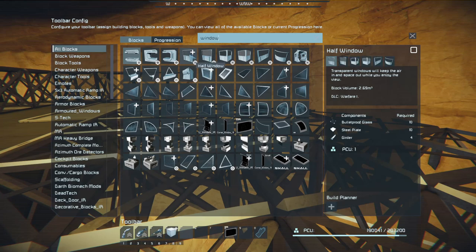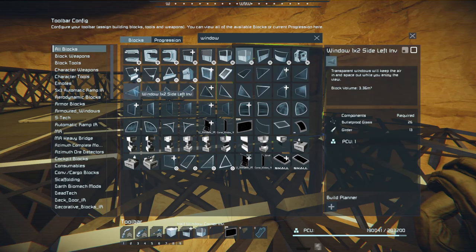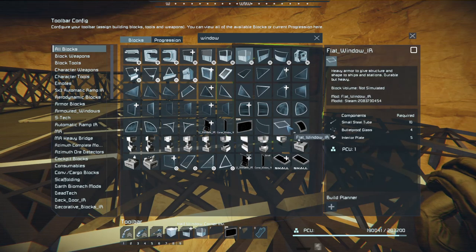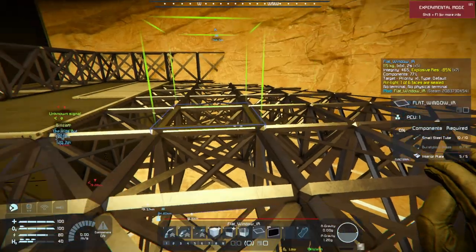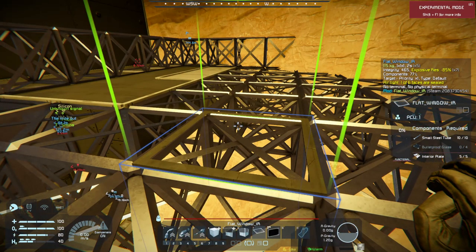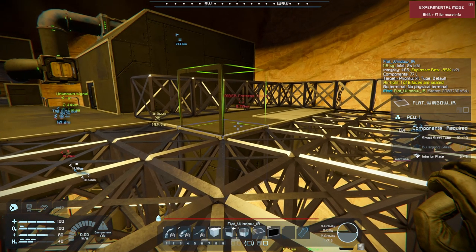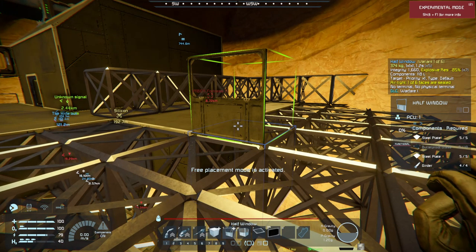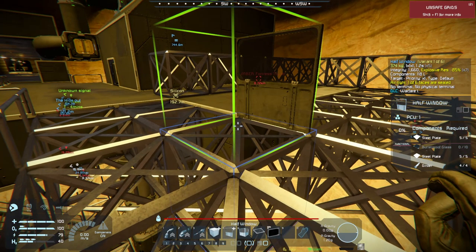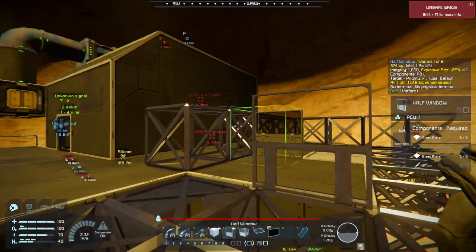We got half windows, let's check that out. Corner — flat window IR, maybe that's a little bit better. Let's see what we got here. Okay, that's a very stock standard basic one. Oh, that's not bad actually! Let's see, let's spin that around. You know what, I actually kind of like that.